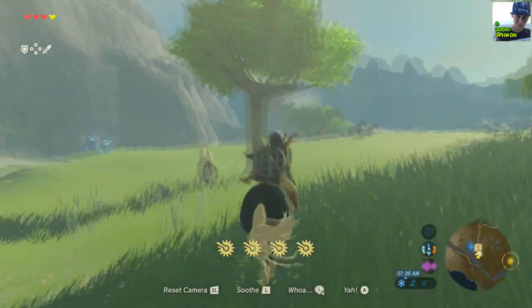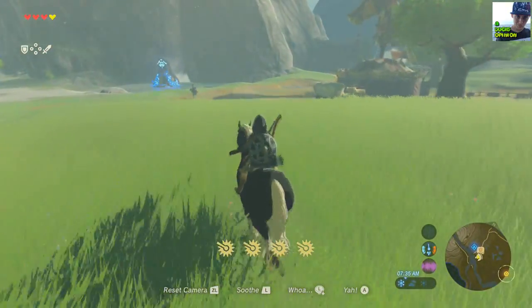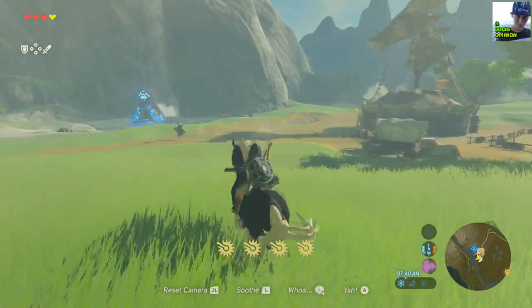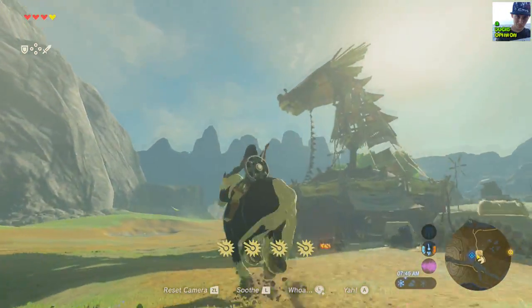The process isn't done though. This is your horse, but he's not going to come to you on your whistle. You can't name him until you take him to a stable. You'll know what stables look like by the fact that there's a big horse head on the top of it.